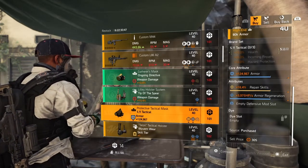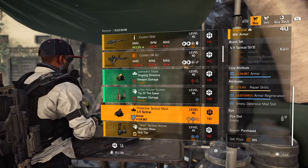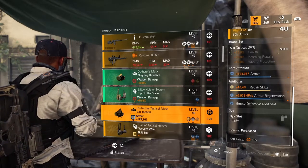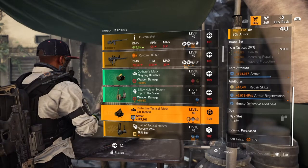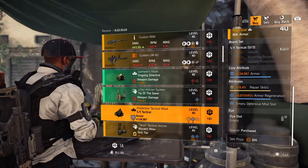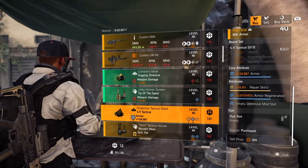I usually try to stay away from the 5.11 Tactical — you get the health in the Paragon. The only reason you should use this is if you're looking for incoming repairs, and since they nerfed repairs lately there's not much reason unless you're trying to make a healer build to keep yourself up. The rolls are not that bad; you can use it if you'd like, but I wouldn't grab it unless you're going to use at least a 2-piece or 3-piece for hazard protection.